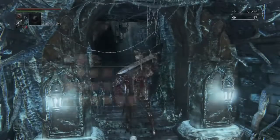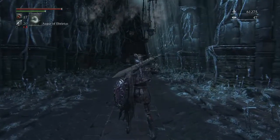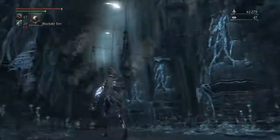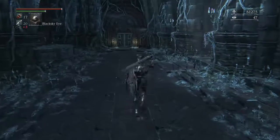Being a strength-arcane build, she uses all the arcane items. Let's see what we've got here — oh, a balcony, which means there's a bonus area.